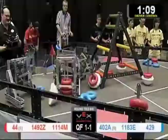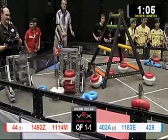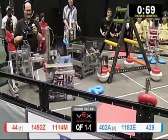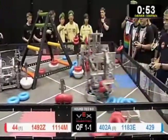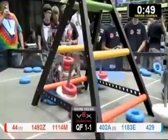1492 is collecting red tubes. They've got one on a high goal. They've got another tube — they're putting another one up. 44 taking control of another goal, picking it up with two on board. Blue picking the pocket. 44, Green Eggs are coming through to dump on over.